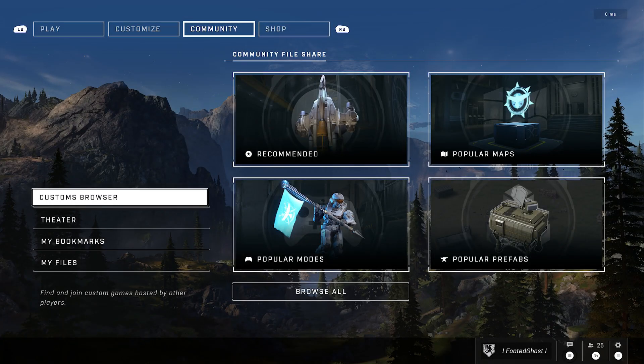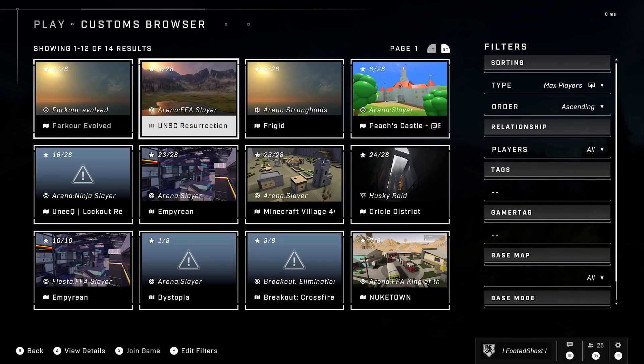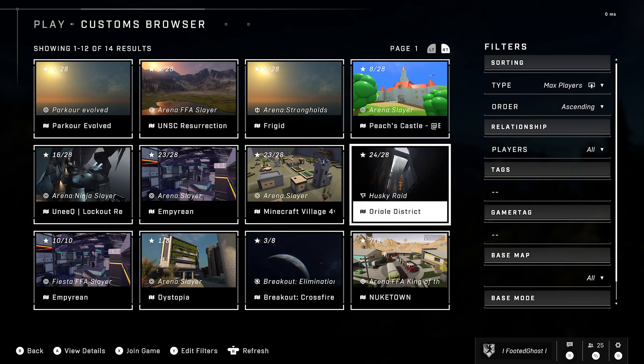Holy crap guys, it is five o'clock in the morning and as you can see from the title, the custom games browser for Halo Infinite has just released. I'm not kidding around — it's just been shadow dropped by 343.